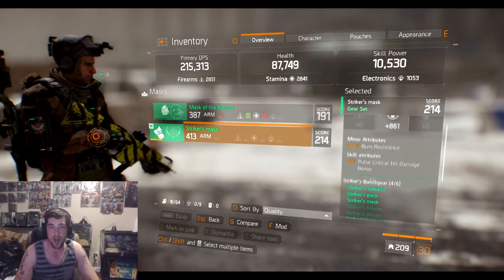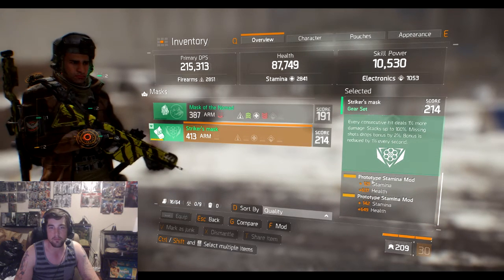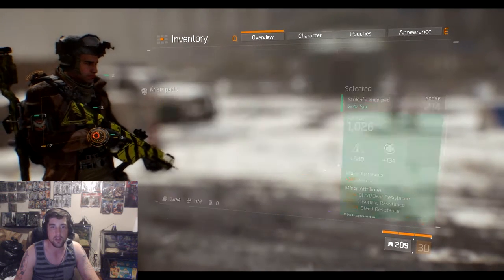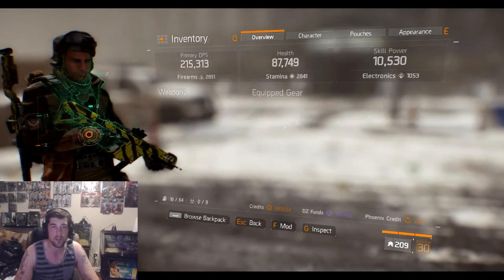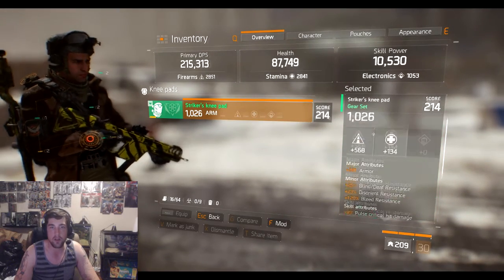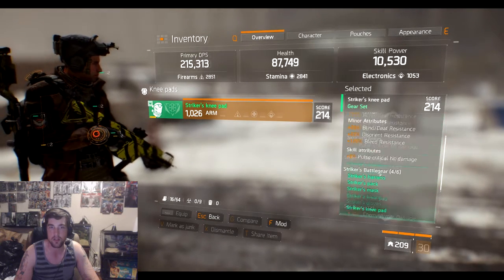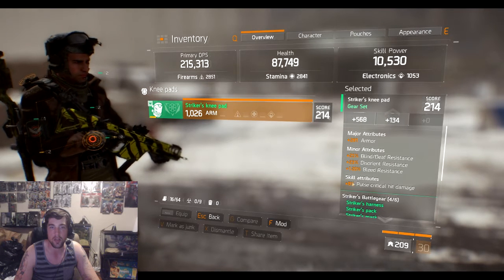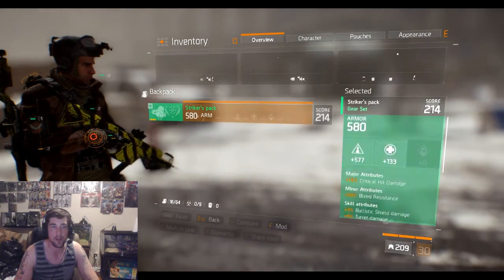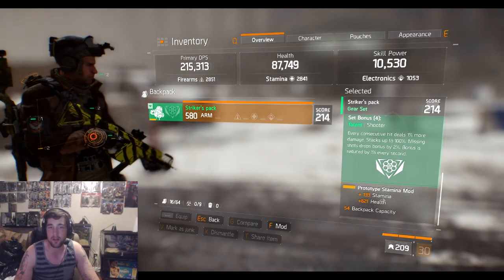I'm using a Striker's Mask — 861 stamina, Pulse crit hit damage. Minor attributes are pretty basic: stamina, health, stamina, health. 214 gear score. Moving to the Striker's Knee Pads, also 214 gear score — 568 firearms, 134 stamina from my stamina mod, 611 health, 281 armor, and 8% pulse crit hit damage, bringing me to 1026 armor.